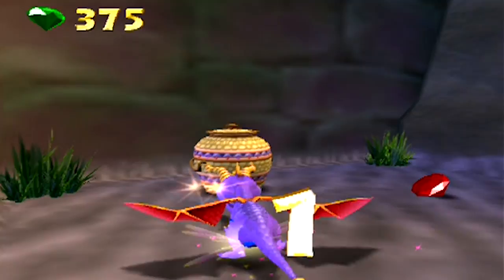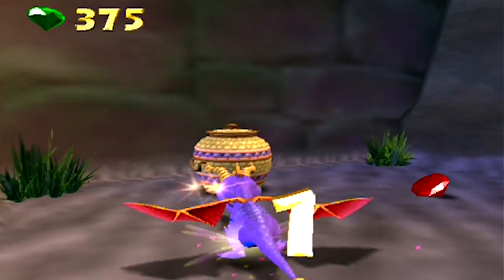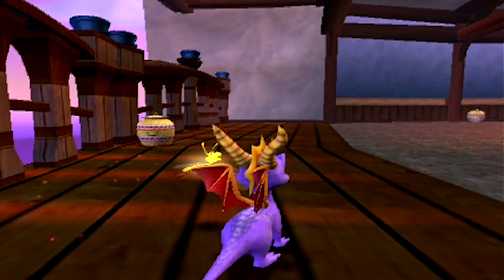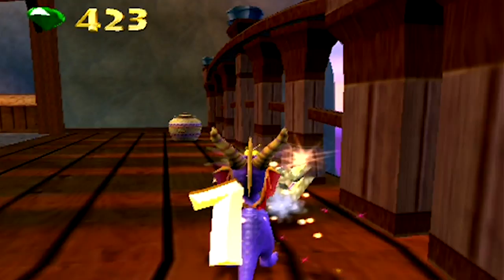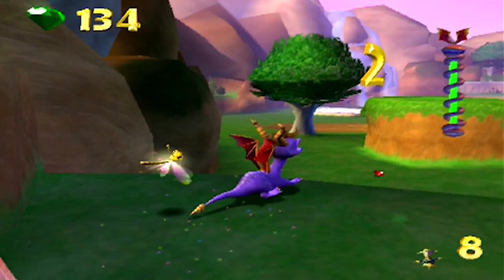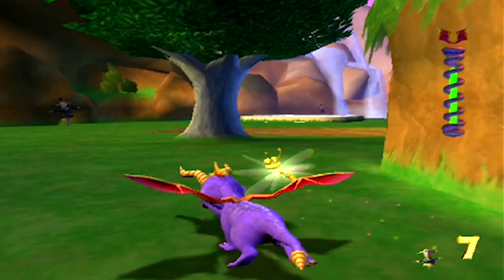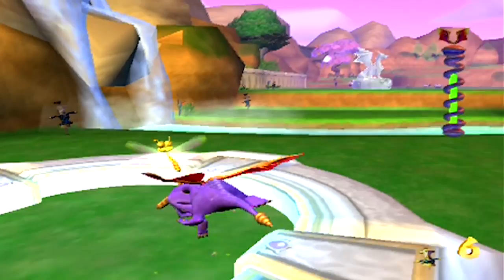At one point Spyro just stopped animating — he just became a 3D model moving through space. I don't know how or why it happened, but it clearly shouldn't. It's clear that the people making this game had way too few resources, because I think their hearts were in the right place but they just couldn't do what they wanted to do. For instance, Moneybags was supposed to be a part of this game and he shows up once, in the first stage, and after that you never see him again.